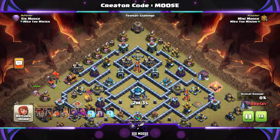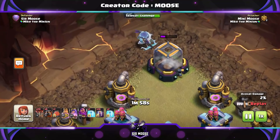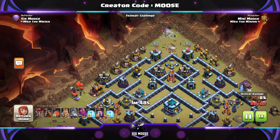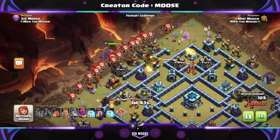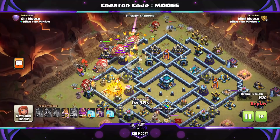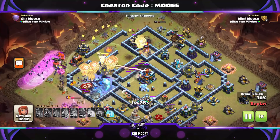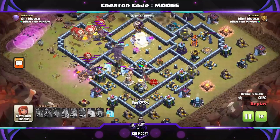Next replay — I'm taking on Sir Moose's base, another centralized Town Hall. Queen on the right, king on the left. Unfortunately the air sweepers are pointing in such a direction that we have to go against them this time. Lava hounds go down, then the balloons, then grand warden Gary in the center on air mode, Battle Blimp behind. Use the grand warden ability, then unleash all the bats — look at them all! The Battle Blimp makes it to the Town Hall and should take it down.